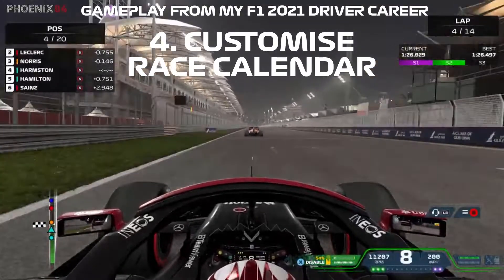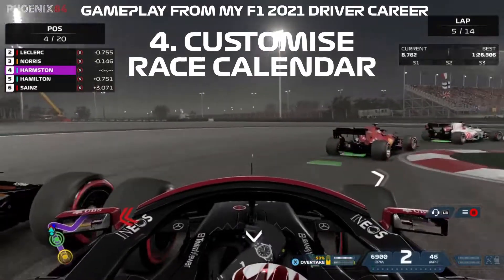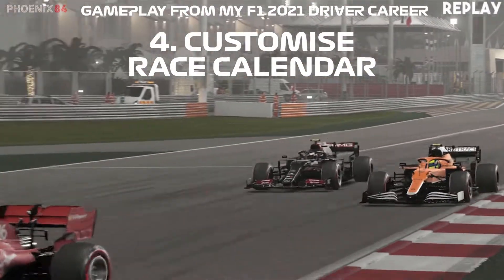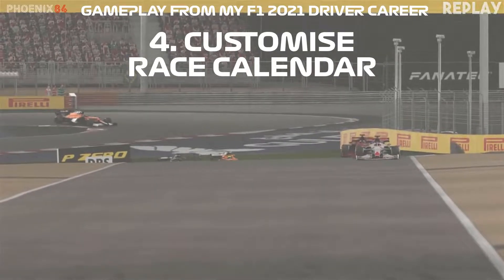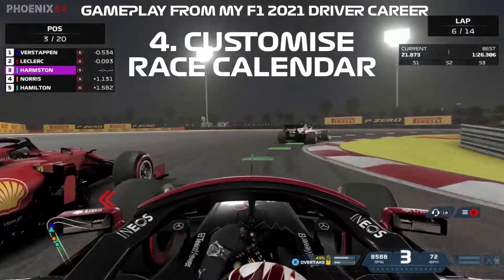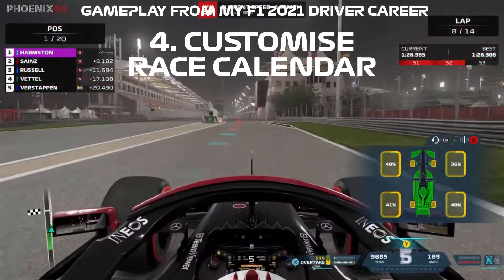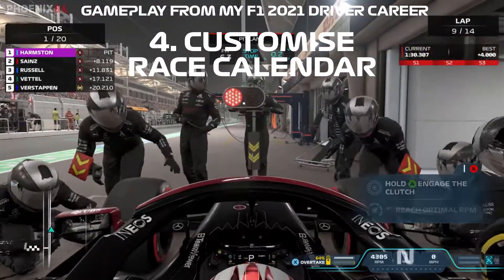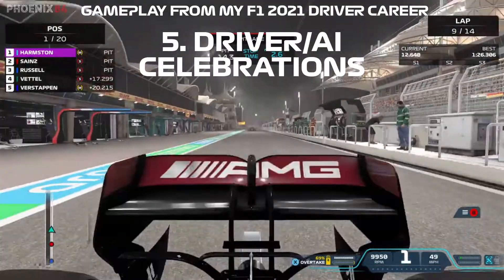Number four: customize the race calendar order. This was added in last year's game. I want to be able to place any race, like Brazil, as round one if I choose. Logistics don't matter in a video game — though personally I'd try to keep it somewhat realistic. Classic tracks should also be swappable into the calendar.